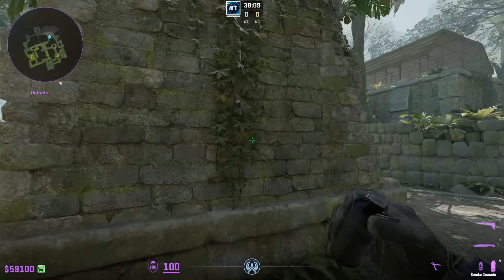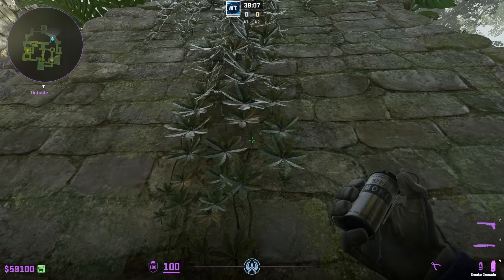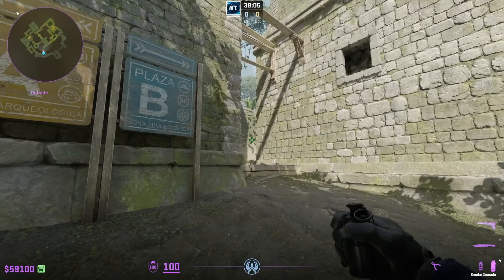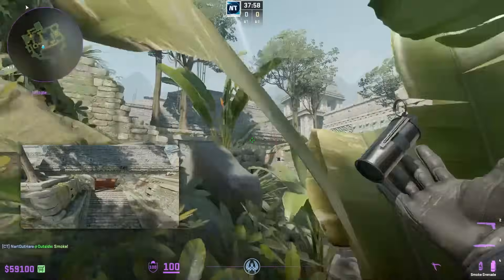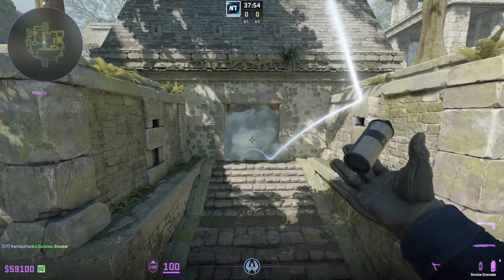Cadian throws a really easy lineup for the window smoke: go ahead and crouch with this vine, aim at this leaf while still crouched, then press your run throw bind or W jump throw.